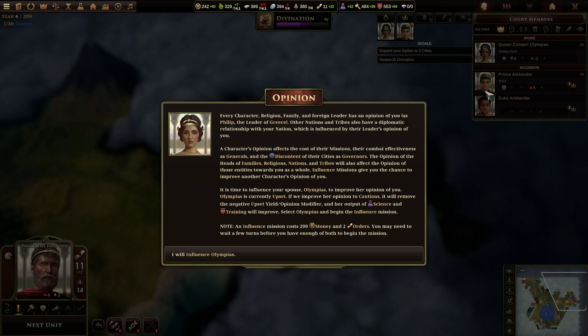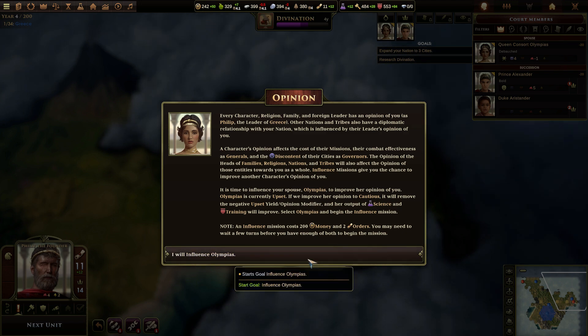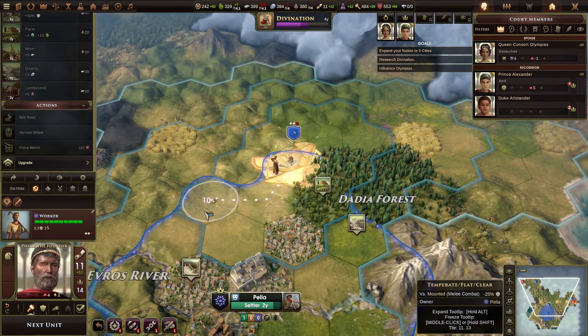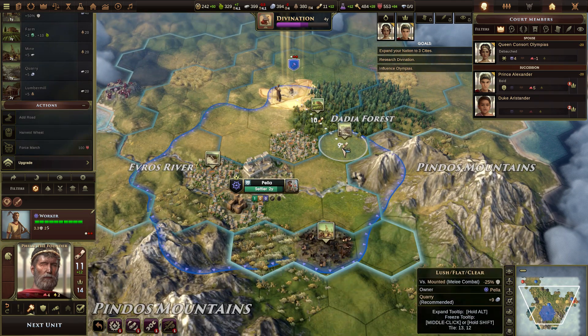God, he looks old for someone who's like two years old. An output of science and training will improve. Select Olympias and begin the influence mission. Note: an influence mission costs 200 money and two orders. You may need to wait a few turns if you don't have enough to begin the mission. I can do both now, but that's rough. You'll need to build a quarry there, sir. I need to make sure I don't run out of money.